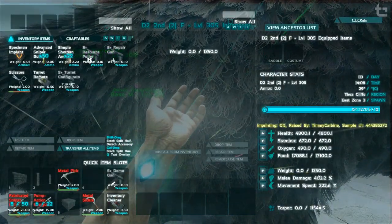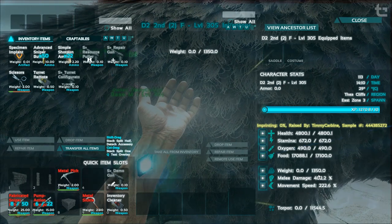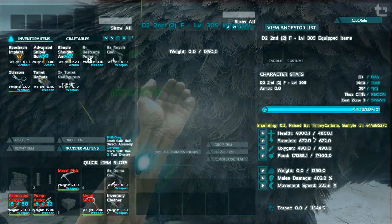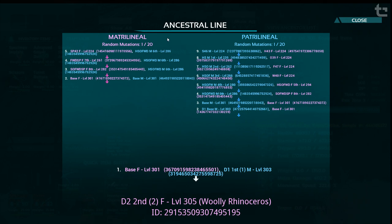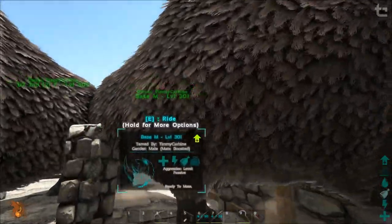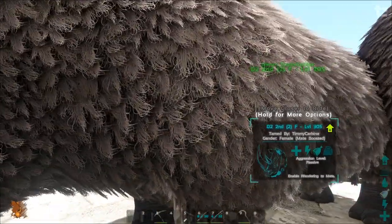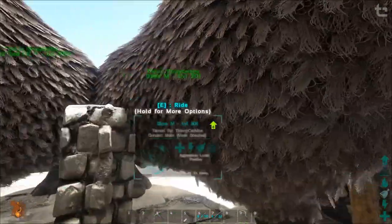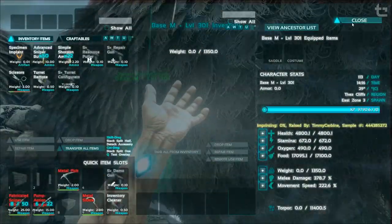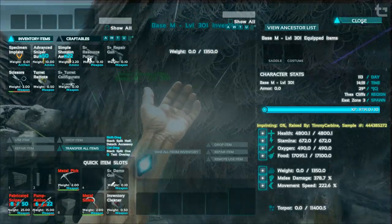Breeding those together led me to these guys here, finally after many many hours, where I transferred the high damage stat to the offspring and also got another mutation on top of it. So we have two mutated damage stats. The reason it's so clean is because we're breeding with the base dino. The next process is to breed those second-generation ones with the base dino as well.